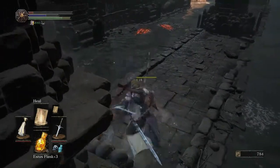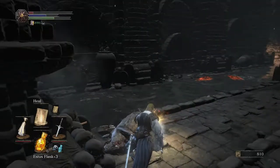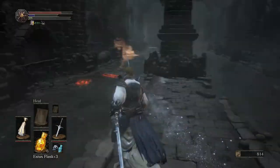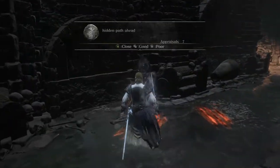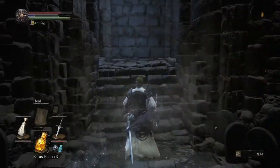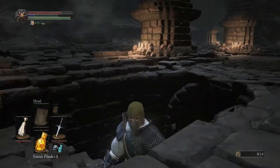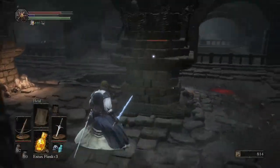Oh, you're a rat. Why did I not think that was actually anything? I thought it must just be a background detail — whatever, it's probably a corpse. No, it's an actual living rat. I might want to deal with that. What do we have here? 'Hidden path ahead' — you tell the truth. More secrets full of things that want to kill me.